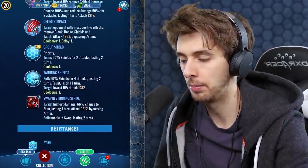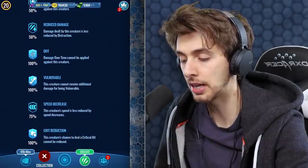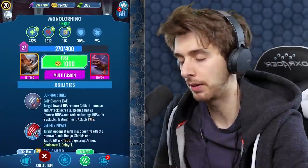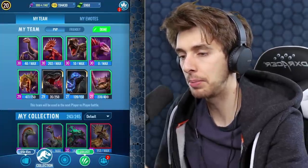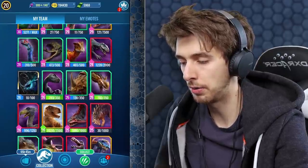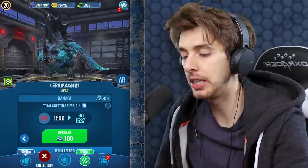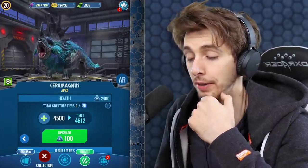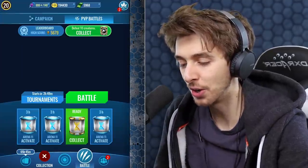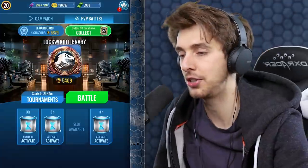It probably has a little bit more health, does the same kind of stun thing. It is immune to stun. It does have some good reduction to a lot of things, actually. It has 30% armor and 5% crit chance. I'm tempted - I'm going to switch it out and switch in Sara Magnus. I'm still in Lockwood Manor - the more time goes on, the lower I go down, it appears. I love this game - way too much.